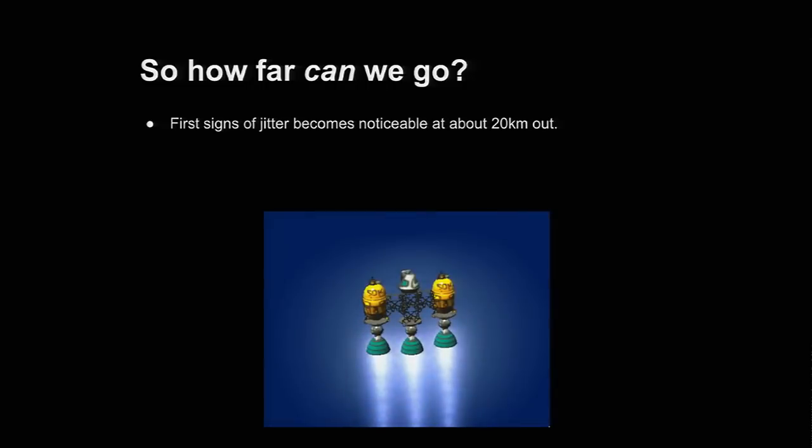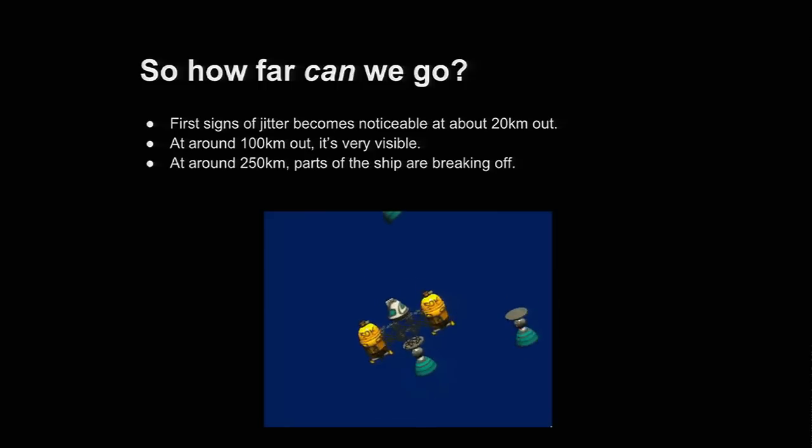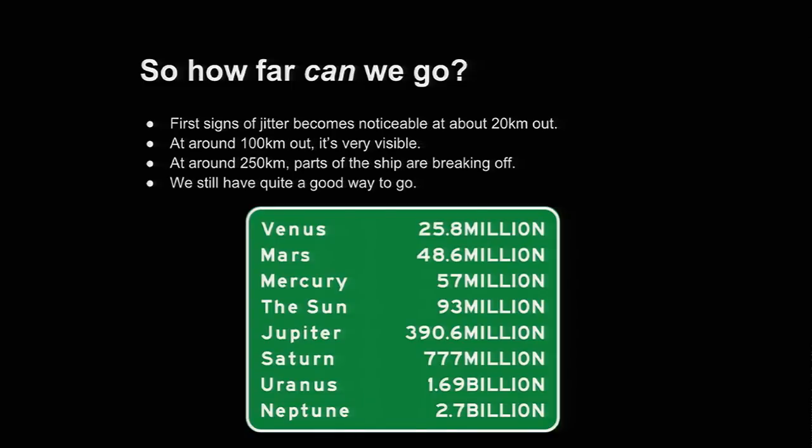So how far can we go with 32-bit floats? Just launching a ship from the scene origin — say the launch pad is at the origin — at about 20 kilometers out you can see some jittering already. This is from version 0.3. At 100 kilometers out, it's very visible. I wasn't doing anything; this is pure jitter. And if you go much further out, things start getting really bad. So we need to do something about that, because there's still a long way to go.